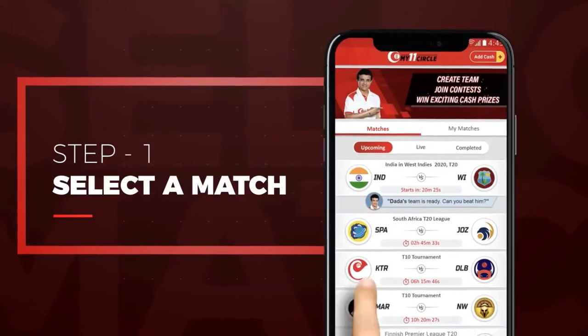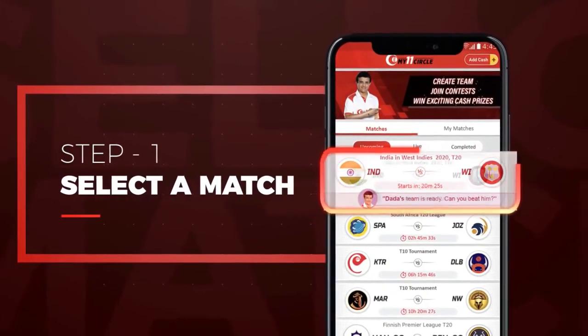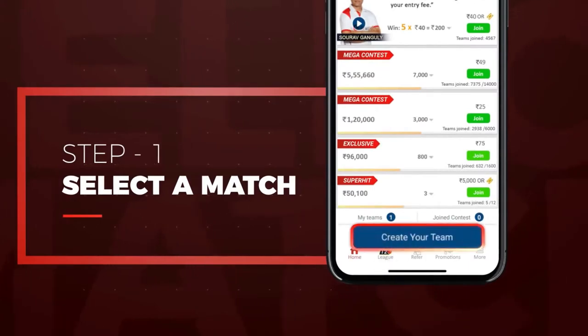Step 1: Select a match. Under the matches tab, choose the match you want to play and create your fantasy team.